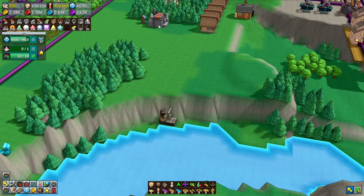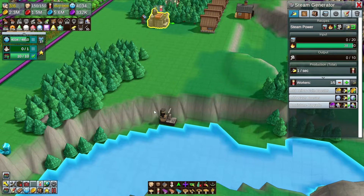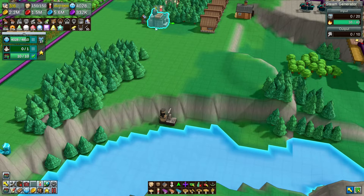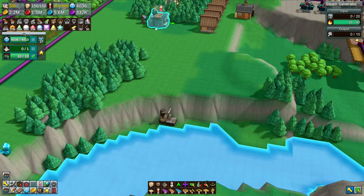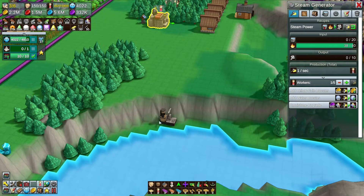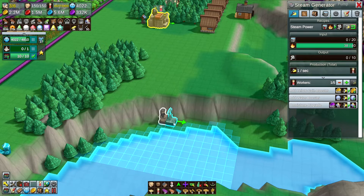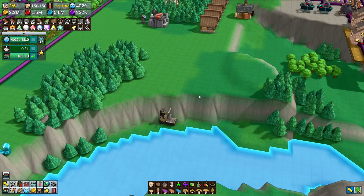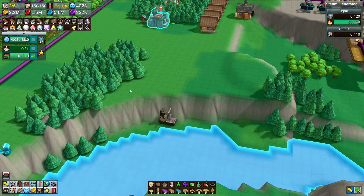Those four water come up here, and one water gets turned into two steam. So one steam comes down here and one steam goes off somewhere else, giving you a net gain. It uses one steam to produce four water, and the four water produces eight steam. So every eight steam you're using one and getting seven back, so it's kind of worth doing.